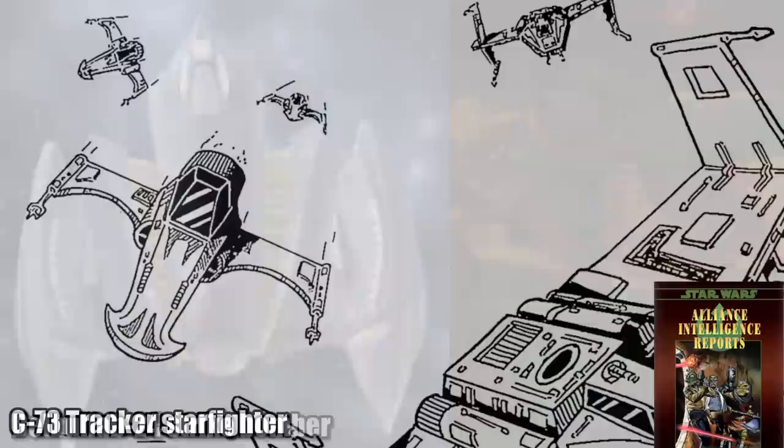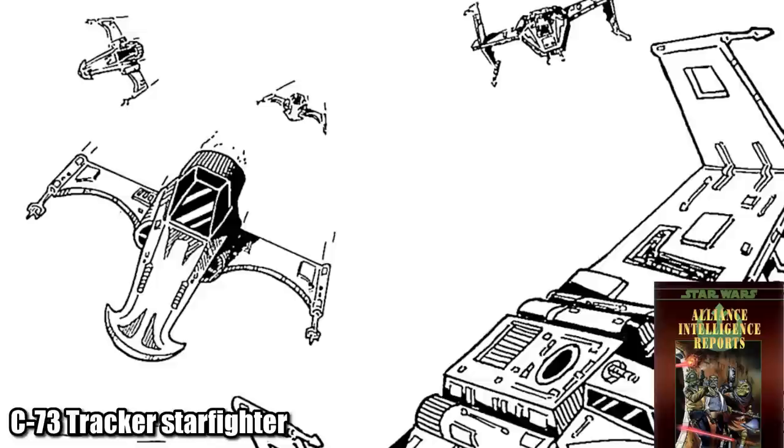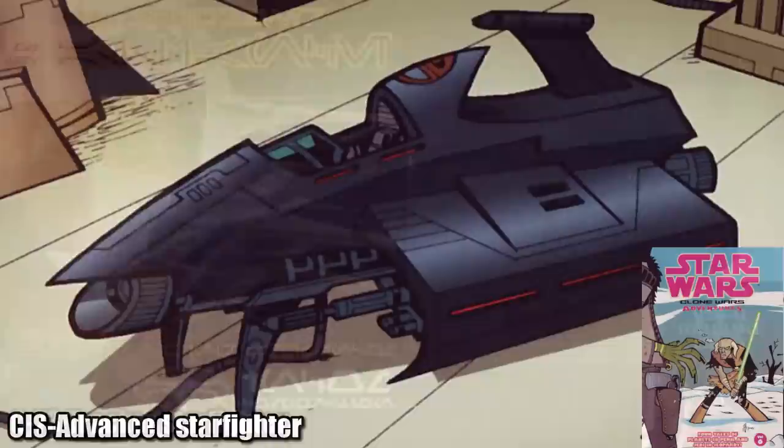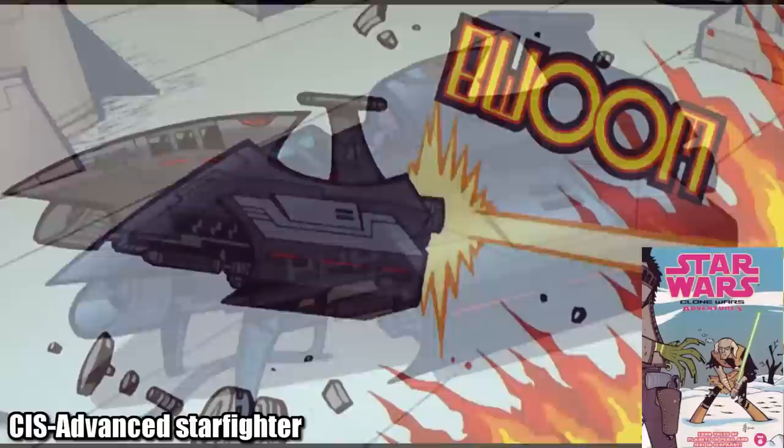The C-73 Tracker Starfighter predated the Z-95 Headhunter, and was the last design of Subpro Corporation before they partnered with Incom Corporation, making this CIS ship one of the closest in design to a Republic Starfighter. This prototype vehicle never saw mass production, since Saesee Tiin stole it and destroyed this ship and its factory, but this would have been incredible to see in combat, with its heavy blaster cannons and 24-proton torpedo capacity.